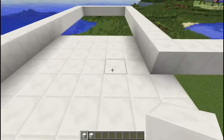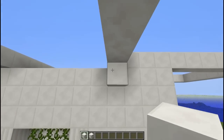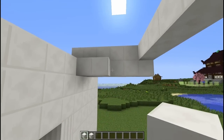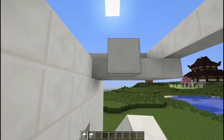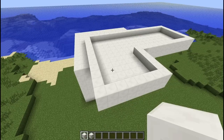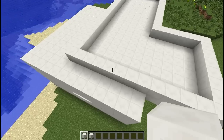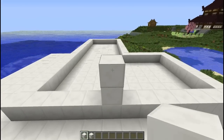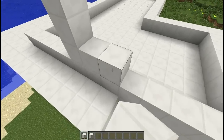This part here is going to be our floor. So what we want to do is extend out to create a floor underneath, just like this. Do that for this part and the other part that's sticking out. You should have something that looks like this when you're done. We want these walls to be five blocks high, so just do that all the way around.